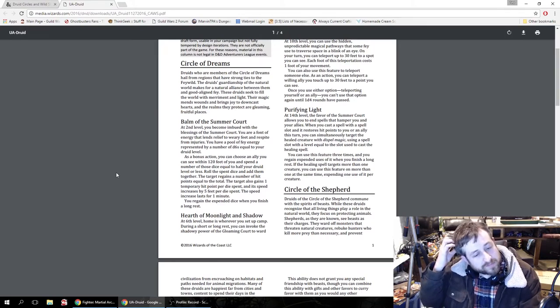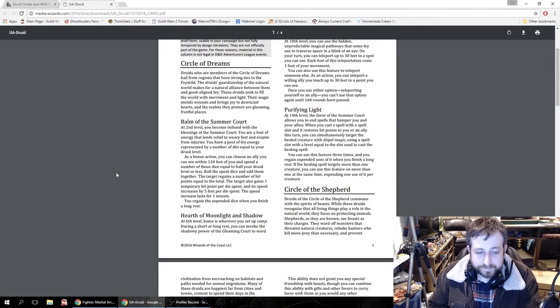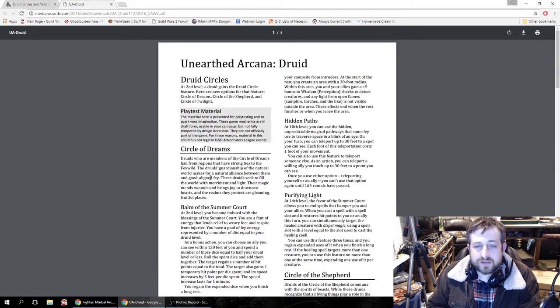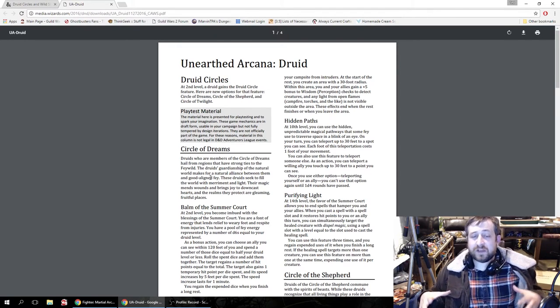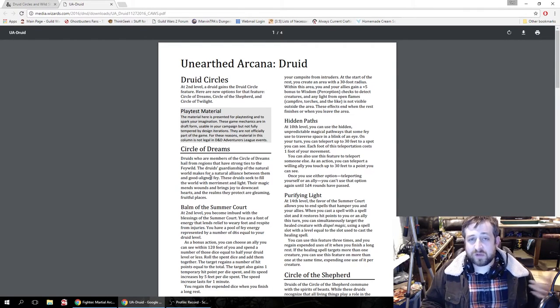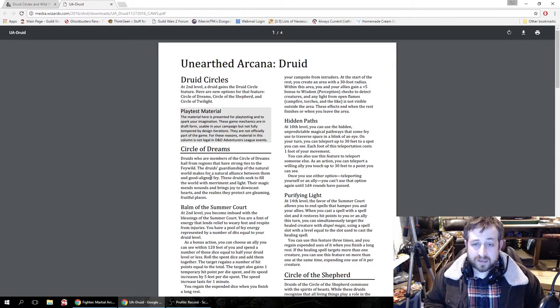At 6th level is Hearth of Moonlight and Shadow — this is a really RP-flavored ability but I kind of like it. During a short or long rest, you can invoke the shadowy power of the Gloaming Court to ward your campsite from intruders. You create an area with a 30-foot radius; within it, you and your allies gain a +5 bonus to perception checks to detect creatures, and any light from open flames such as campfires or torches is not visible outside this area. It's a 60-foot diameter circle — that covers most camps — everybody gets +5 to perception and you can keep your campfire going without anyone outside seeing it.